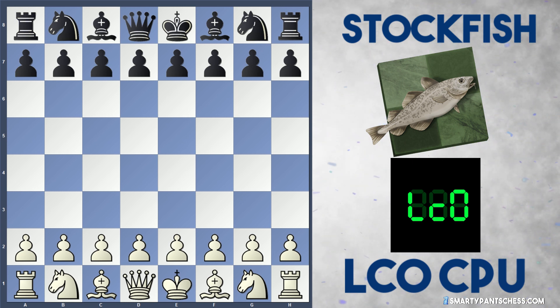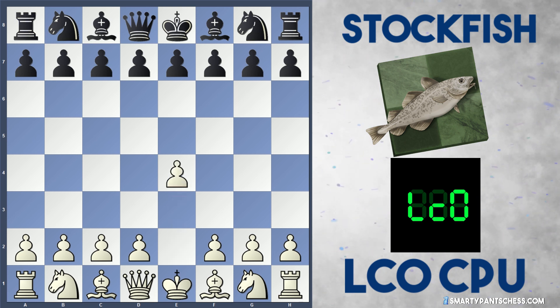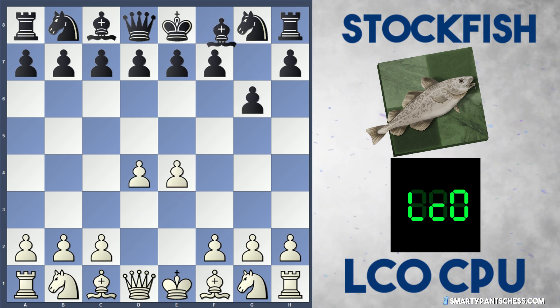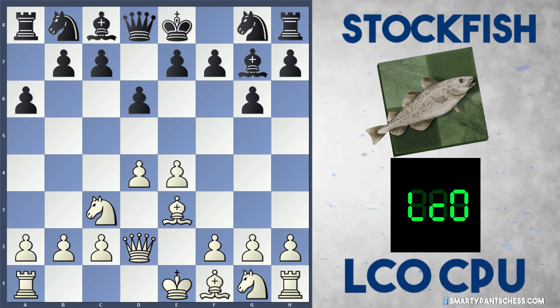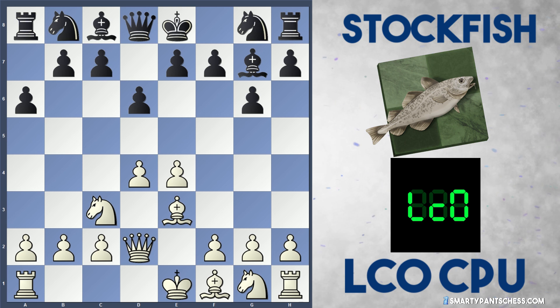It's a bit of a weird one. In the game, e4 was played, g6, d4, bishop g7, knight c3, d6, bishop e3, a6, and queen d2. This is the end of the book, so this is a Modern Benoni defence.